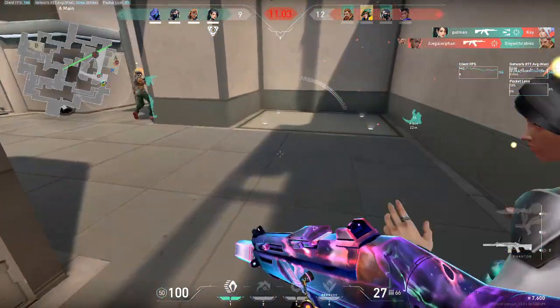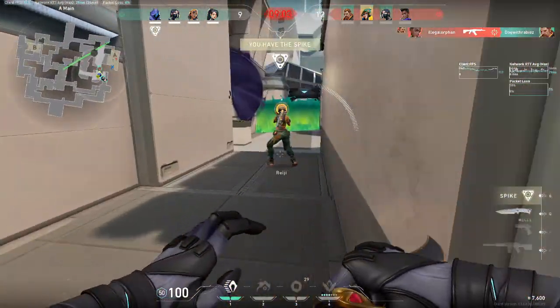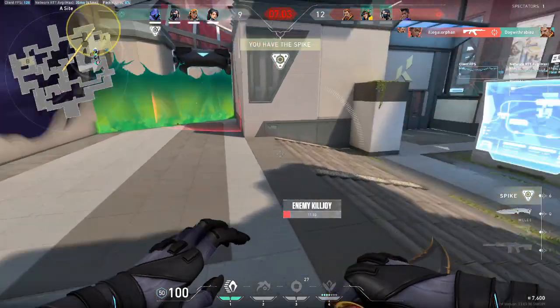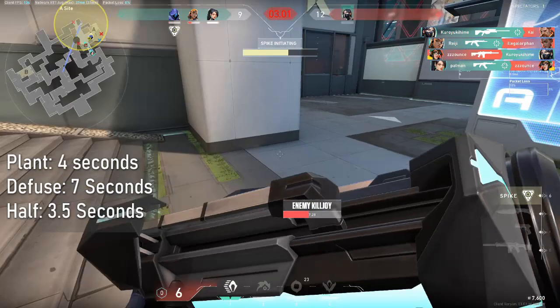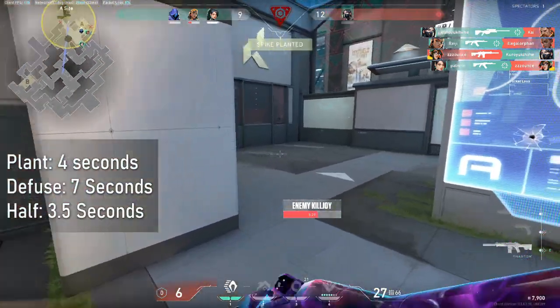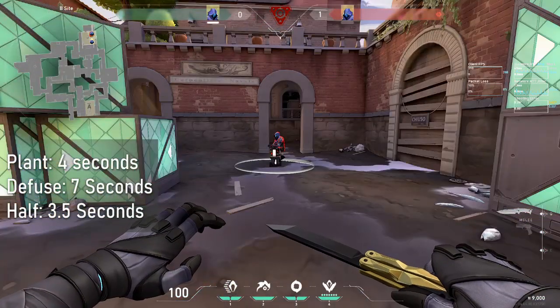Greetings and welcome to Valo U. I'm Zaladrith and I'll be your instructor for today. Today's class is Mechanics 170: The Spike. The Spike takes 4 seconds to plant and 7 seconds to defuse, which means it takes 3.5 seconds to half it.